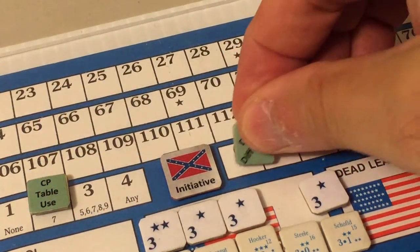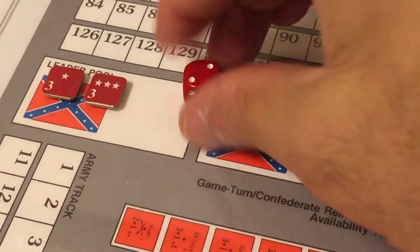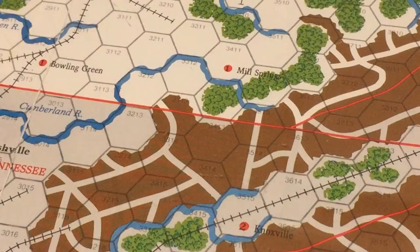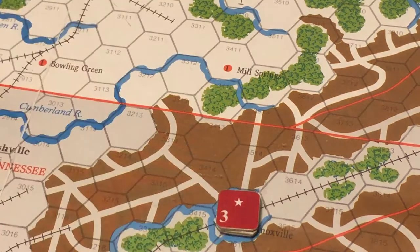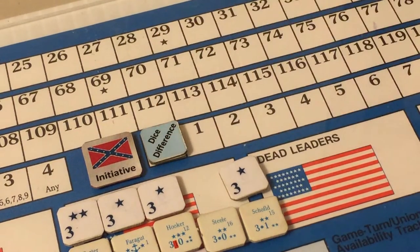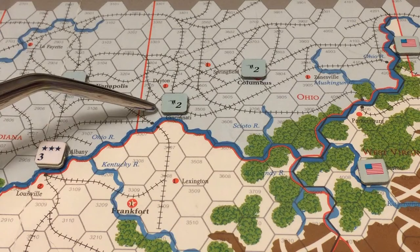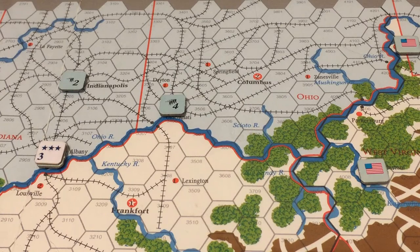The Confederates spend two dice difference points to randomly select a one-star leader and use one point of Western reinforcements, placing the strength point and unnamed one-star leader in Knoxville, Tennessee. The Union spends its two dice difference points and two Western Theater command points to move two strength points from Columbus, Ohio to Cincinnati, where the Union now has four strength points.